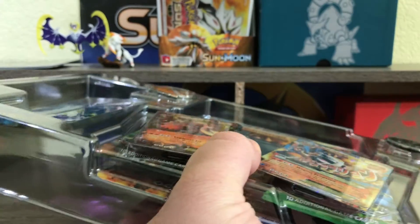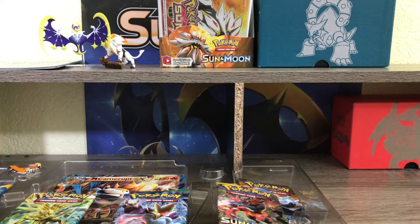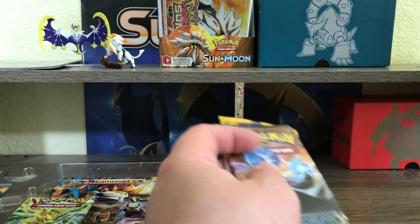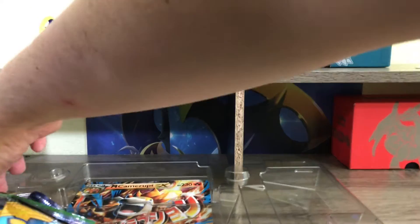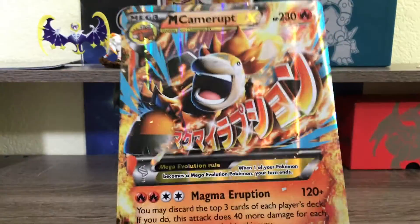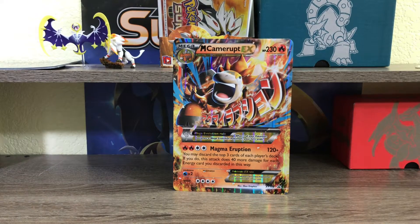Let me get this open here for you real quick and get the cards, the coins, and all that fun stuff out. Oh come on, don't hurt the promos — stupid plastic tabs. Okay, and then the pin is out, and somewhere behind all these packs is going to be the code card. And there's also the spirit link card.